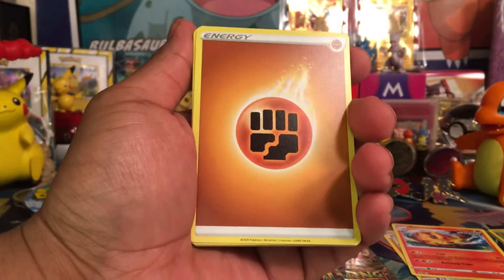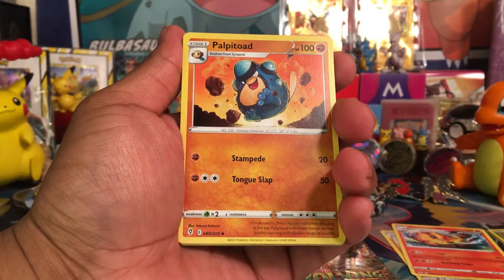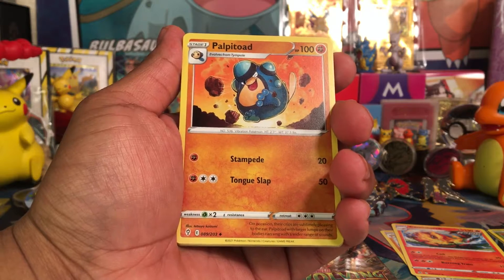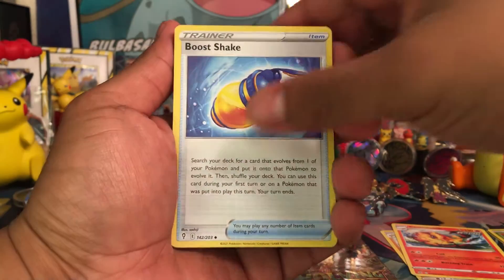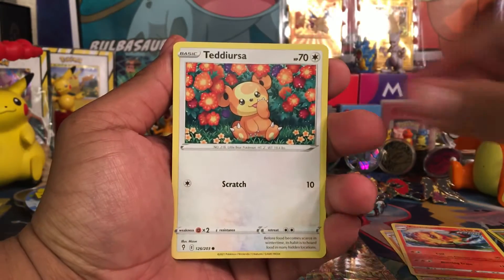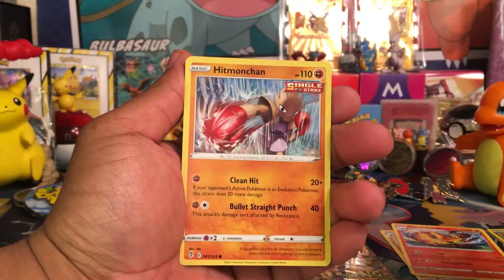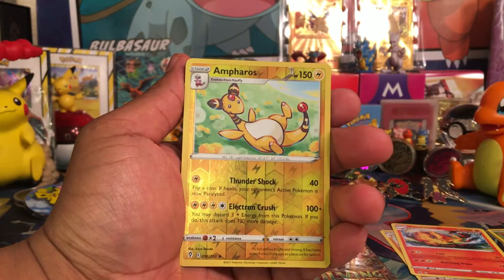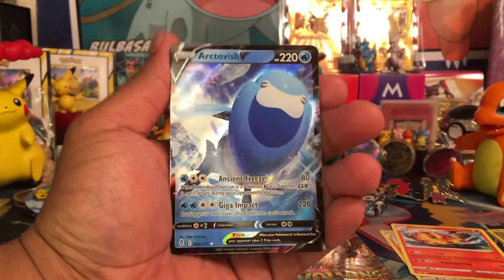Last card does look pretty clean. Let's see what we got. We got a Fighting Energy. We got Palpitoad. Golduck. Boost Shake. Dino. Teddiursa. Feebas. Hoppip. Hitmonchan. Reverse Hollow, Ampharos. Last card is Arctovish.